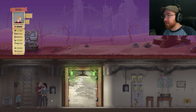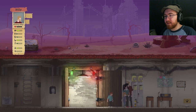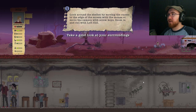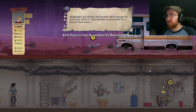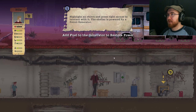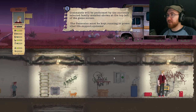There's Mr. Meow Meow. Look around the shelter by moving the cursor to the edge of the screen or move the camera with the arrow keys. Zoom in and out with left control. Highlight an object and press right mouse to interact with it. The shelter is powered by a petrol generator — add fuel to the generator to restore power. Commands will be performed by the currently selected family member shown at the top left of the game screen. The generator must be kept running to power vital life support systems.